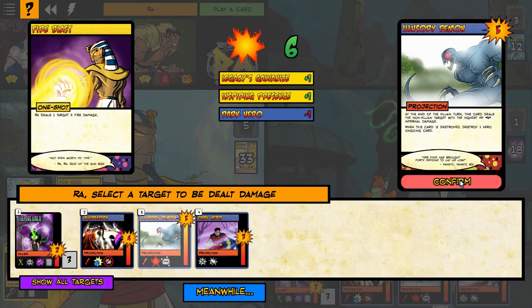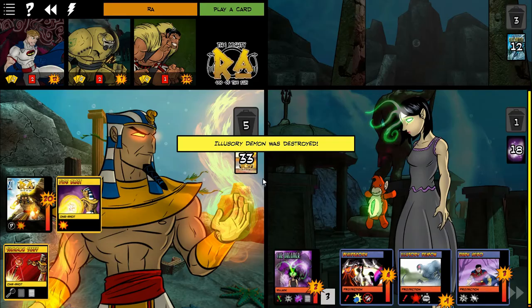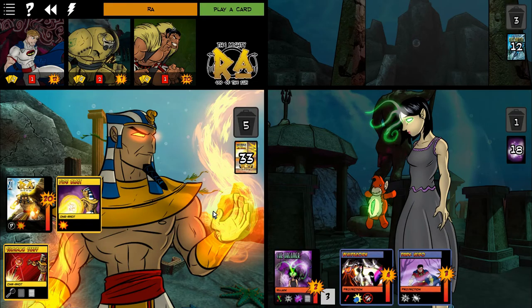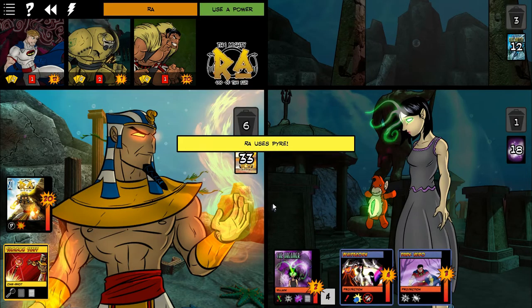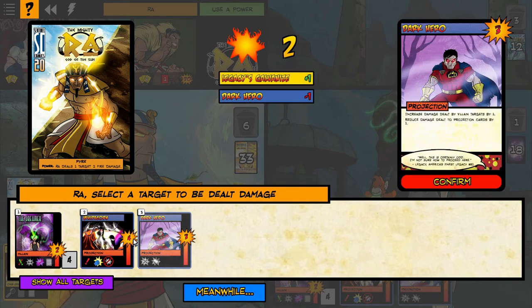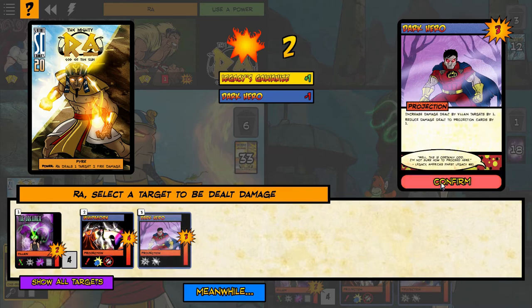Ra can do some damage — I can do five fire damage. My dilemma is: do I get rid of the Whippecorn, do I get rid of the dark hero, or do I go for the highest scoring one, the illusionary demon? I have a lot of tough decisions here. The dilemma is which one is worth the most — get rid of the most expensive one.